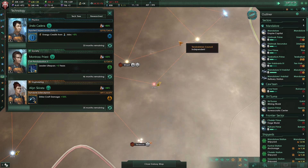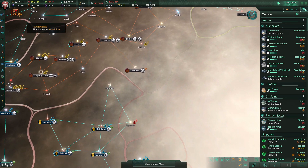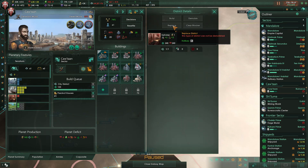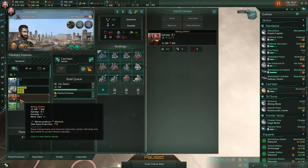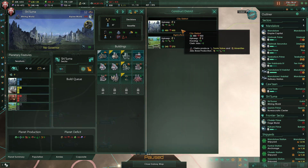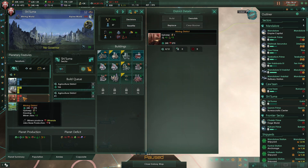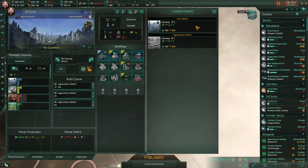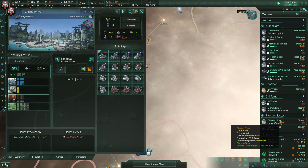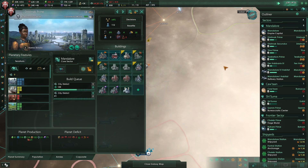Zro distillation is done — I'll take the leader lifespan reward. Gateways are being built all over the place and we're negative on food, that's interesting. Let's replace some of these mining districts with ag districts, because we picked up the matter decompressor a few episodes ago so we're sitting pretty on minerals. Swapping those out now — a couple going to city districts as well.